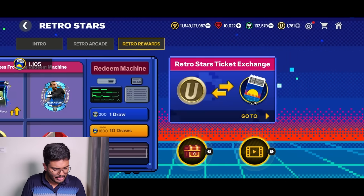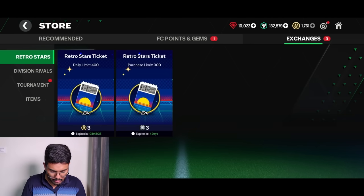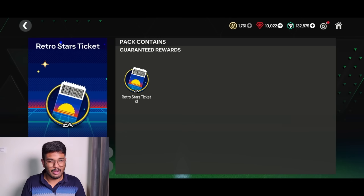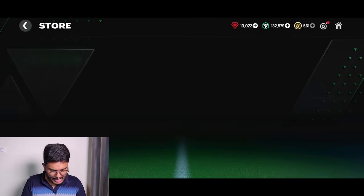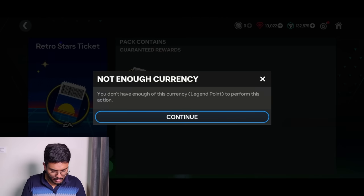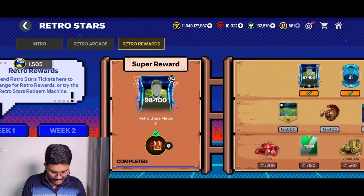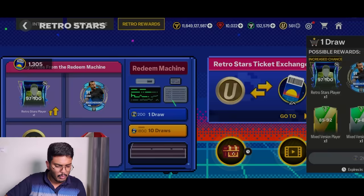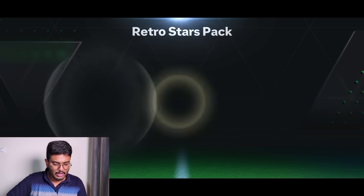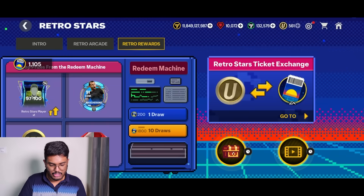There's an extra chance of a 97 to 101 — maybe I should try my luck. Let me exchange some tokens for more Retro Stars tickets. I can afford some of these — getting 400 more tokens. Opening packs one by one hoping for Mascheranos on the way. Getting coins and gems, which are mostly useless.